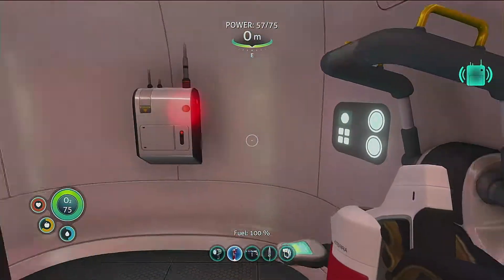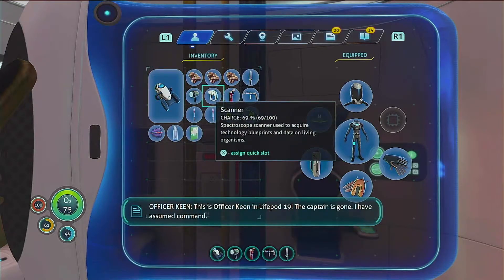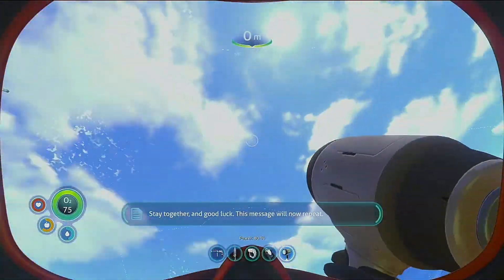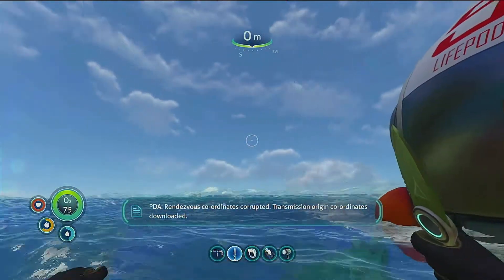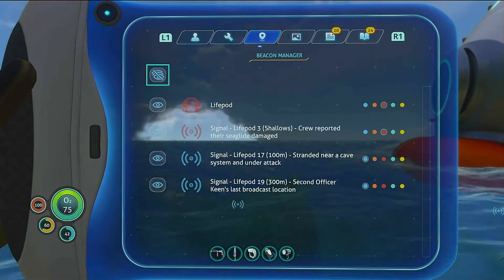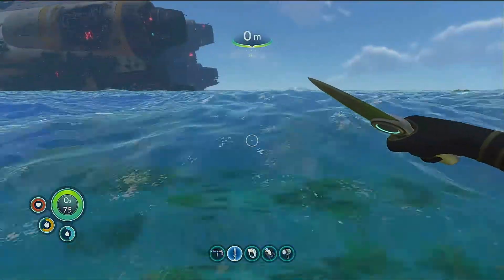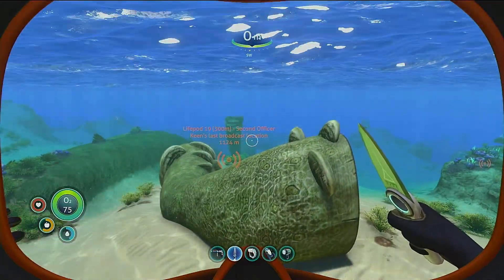Already another message: 'What the assistant did was give me coordinates for dry land. We regroup one and a half kilometers southwest of the crash site. Stay together and good luck. This message will now repeat.' Rendezvous coordinates corrupted. Transmission origin coordinates downloaded. Signal location uploaded to PDA — west, should be out there. So we got lifepod 17 near the cave, under attack. Second Officer Keen's broadcast location.